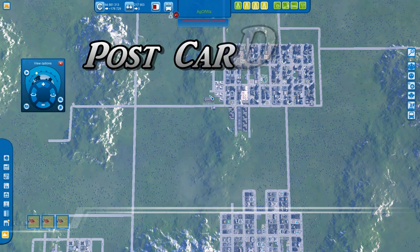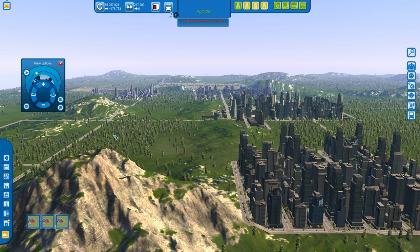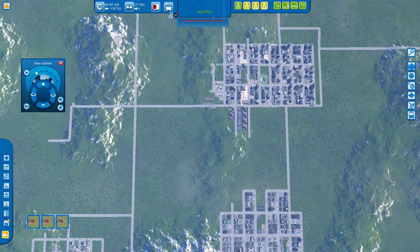Postcard view: you have the postcard view when you press the C key. If I push C it gives me this beautiful view. You can take screenshots as well, which we'll cover in a few seconds. Press C again and you come out of the postcard view and return to your standard view.